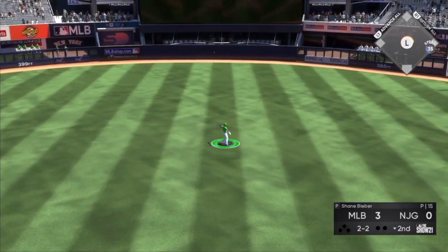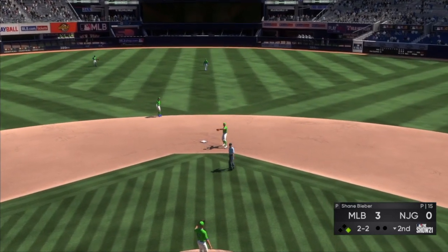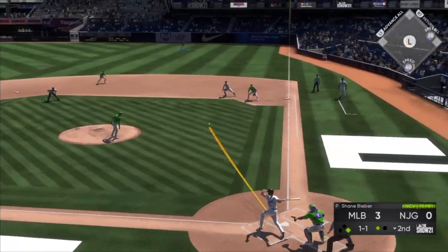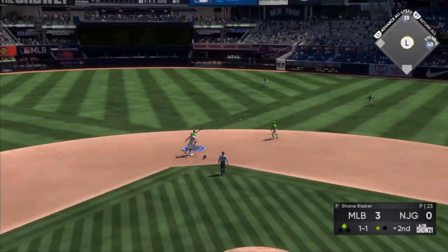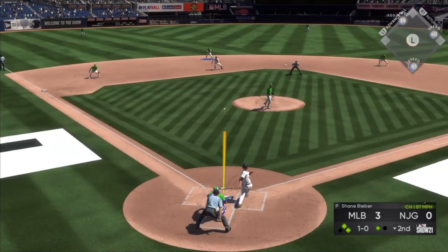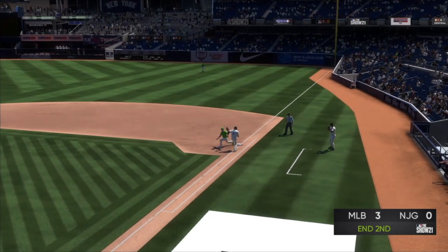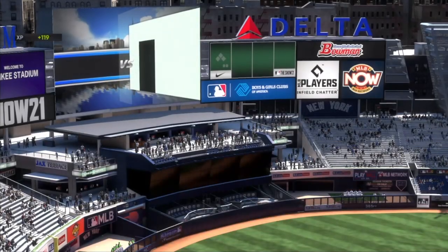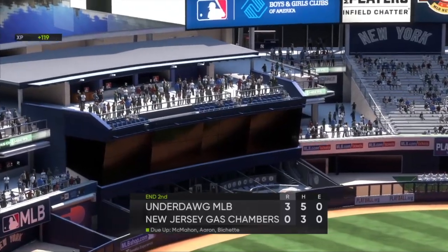Willie Mays shoots that back up the middle — that's a leadoff single for him. Goldschmidt sneaks one through the hole — he's got two men on with one out. We've got to get out of this with Bieber. He grounds it to the creative player — Bo at short — and we are going to turn two on that. That is a big play to get out of the inning without allowing a run.